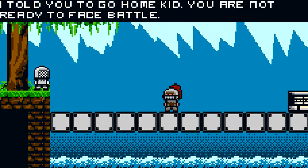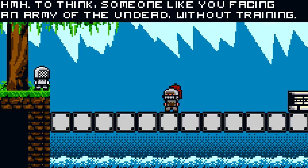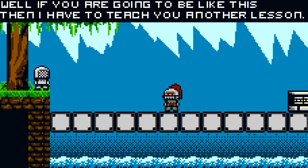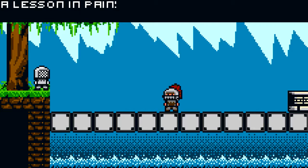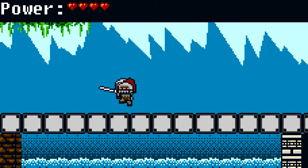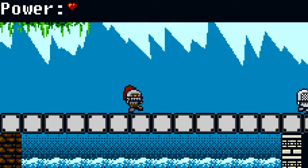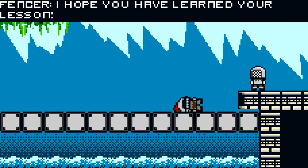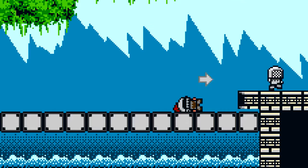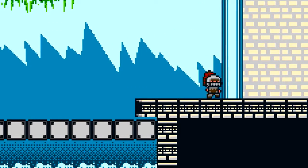The commander confronts us: 'What do you think you're doing? I told you to go home, kid. You're not ready to face battle. To think someone like you is facing an army of the undead without training — you cannot be serious. Well, if you're going to be like this, then I have to teach you another lesson. A lesson in pain.' Oh jeez, I don't have a weapon! So yeah, we can see our health, but we can't do much because we don't have a weapon. He says: 'I hope you learn your lesson. Now stay out of my way — you don't even have a weapon, so just give up.' Our character replies: 'That's not going to stop me. I don't need a weapon.'